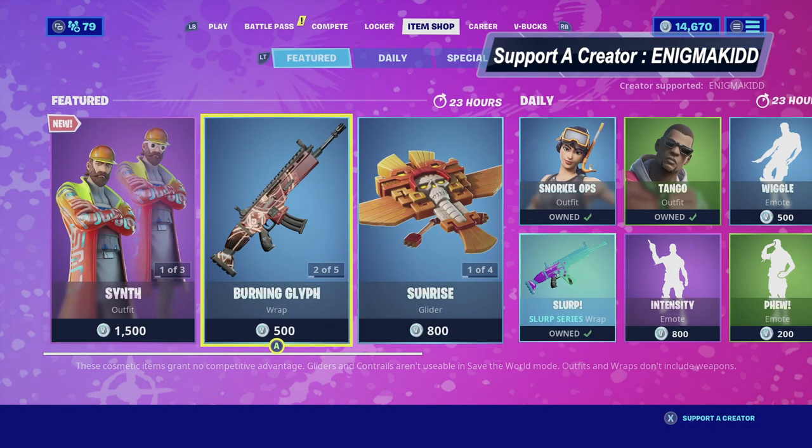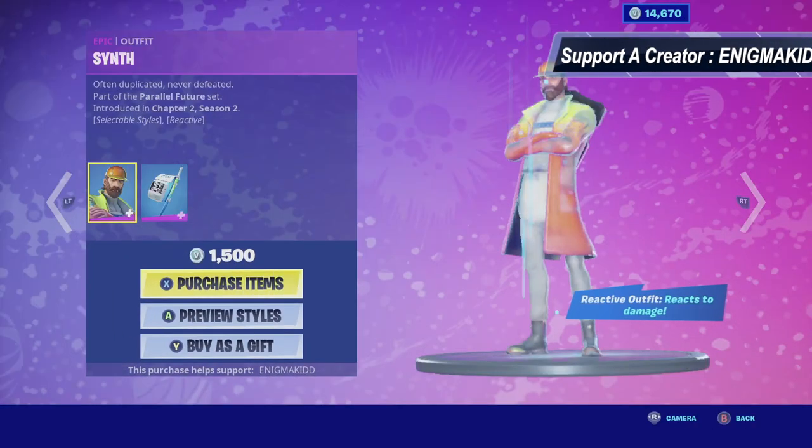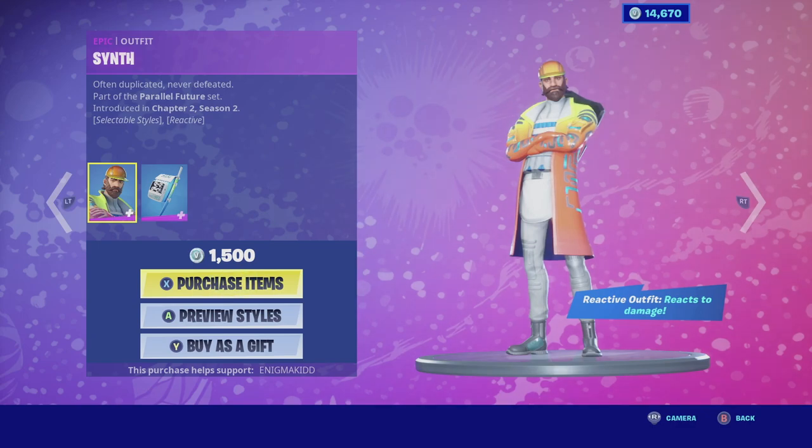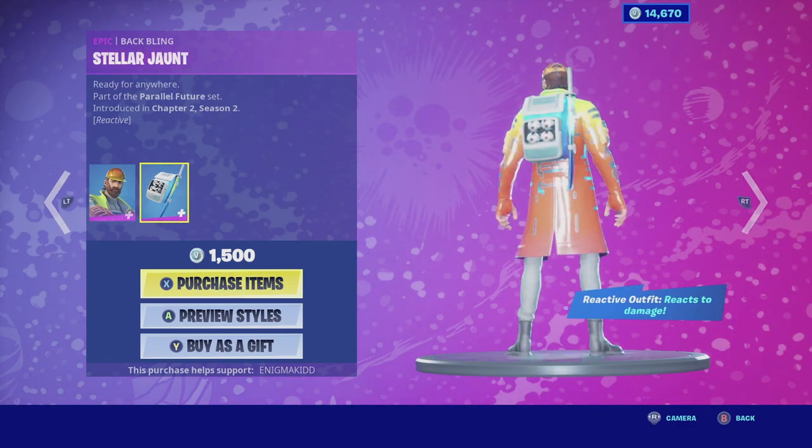What's up YouTube, welcome back to my channel. Today's video we're going to be looking at Symp. He is currently in the item shop. He is a reactive outfit, he does have two selectable styles, and he is part of the Parallel Future set. He does come with the back bling Stellar Jaunt.